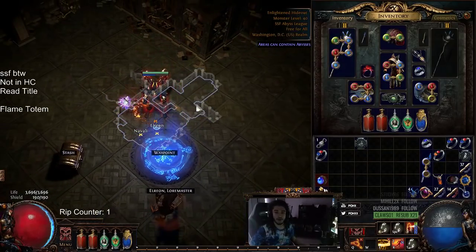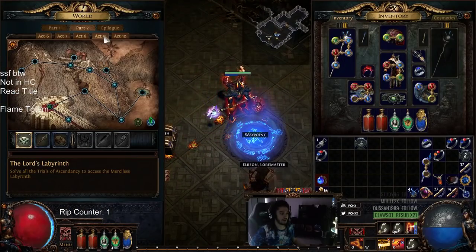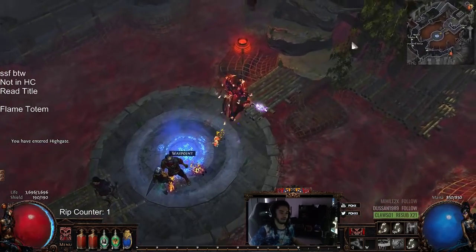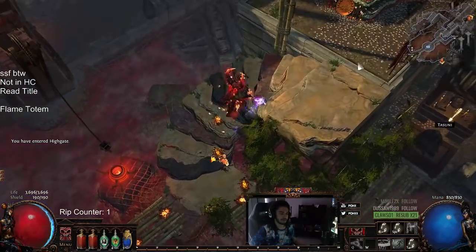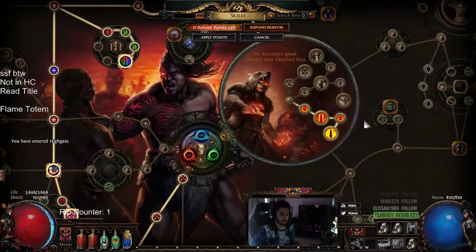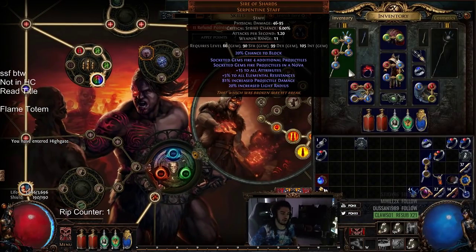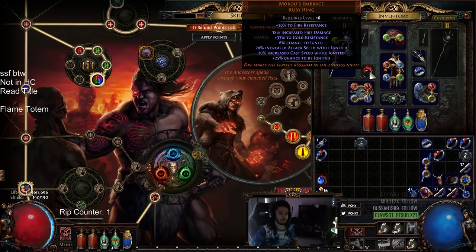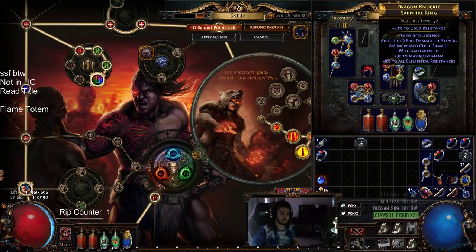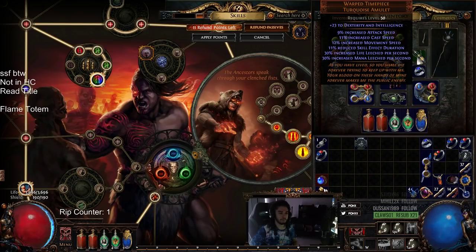This setup is not really meant for killing bosses quickly, but it's pretty okay for clear speed. I'm going to run a quick map - just to note, I literally just killed Kitava on this character and I've run like one or two maps. This character isn't really set up yet - I haven't done Merc Lab and I haven't updated my gear. Nothing is really special except the Sire of Shards.